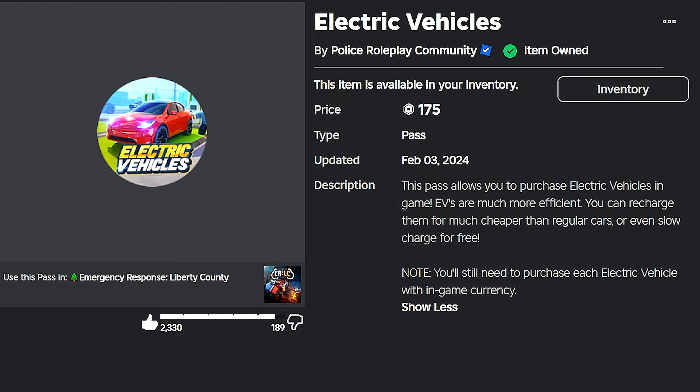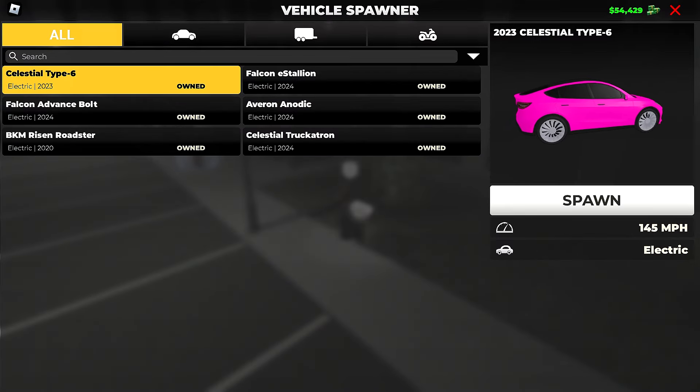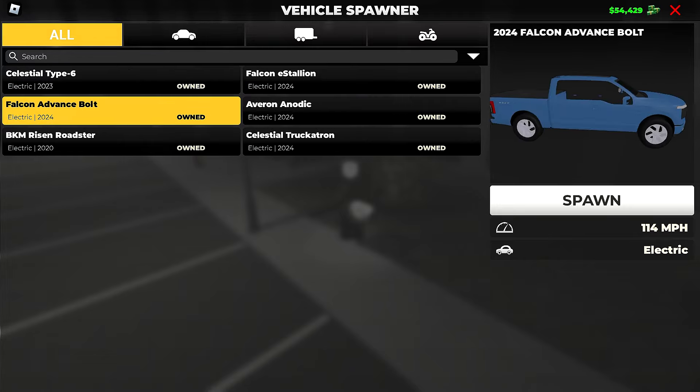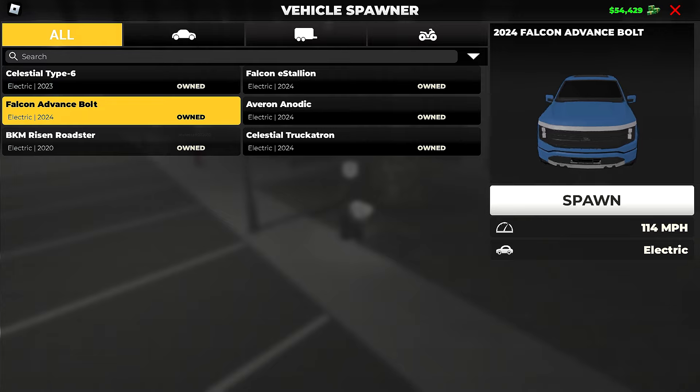Moving on to the Electric Vehicle Pass. While it's only 10 Robux cheaper than the Big Guns Pack, it's still 175 Robux. This is pretty reasonable considering you're going to get six vehicles that are pretty powerful. It's a solid pack — I love going around in some of these cars.